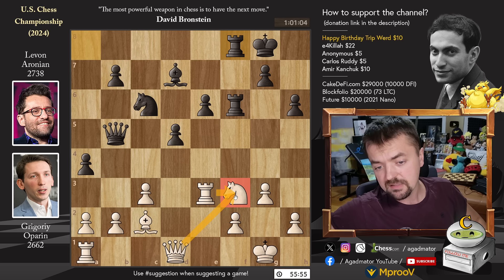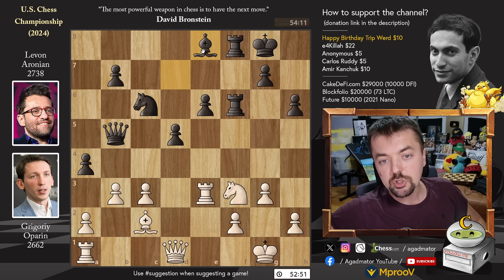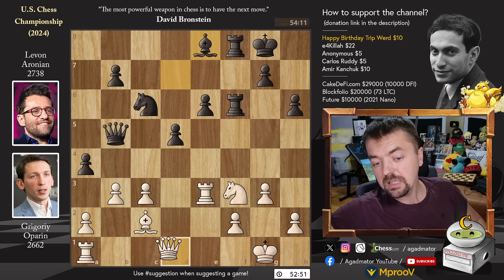For the moment it is defended by the Queen and by the Rook, so you have to be careful. B3 — Levon did not capture on B2, so he will not be able to do it in the future. Bishop to E8. Now Levon hints at going Bishop to H5, and Grigori defends with pawn to H3. Now Bishop to H5 will be met with pawn to G4.